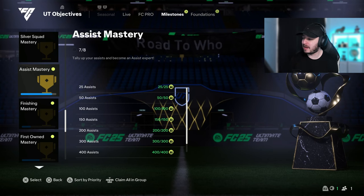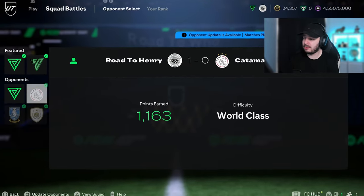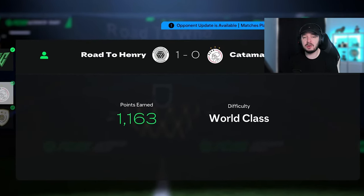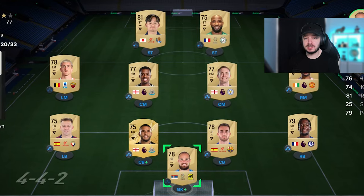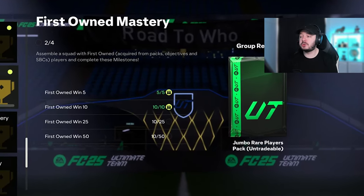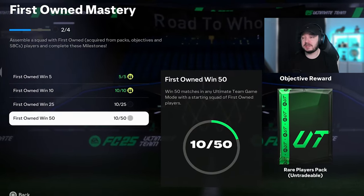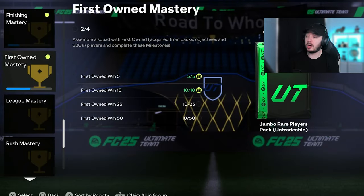I did the Assist Mastery and Finishing Mastery. I actually wanted to do it while doing squad battles right away, but I played one game on World Class and barely won 1-0 because this is currently the team we have. I even bought her so we'd have at least one good striker, but it was still difficult, so I sold her for like 1k profit. Now I was able to already start the first own team, and we're slowly working towards a 50k pack and a 100k pack.